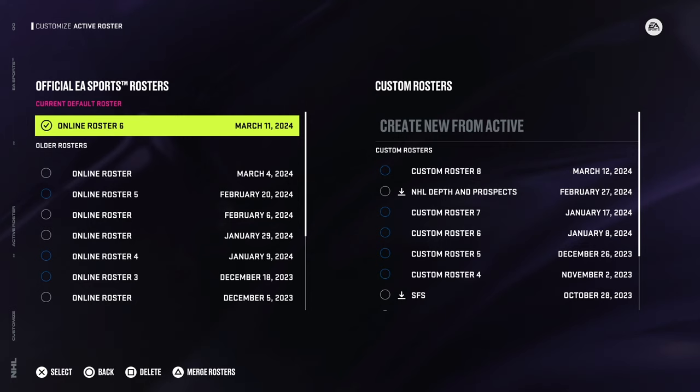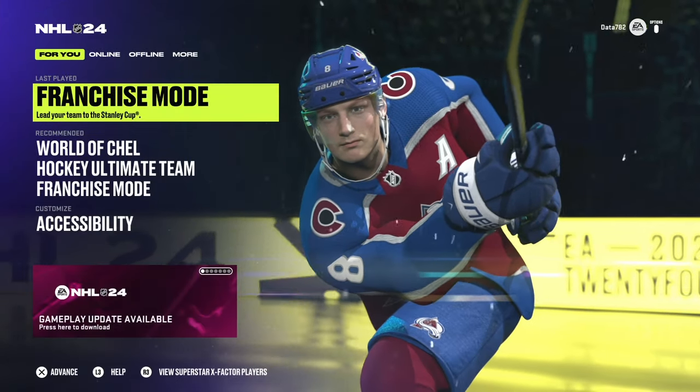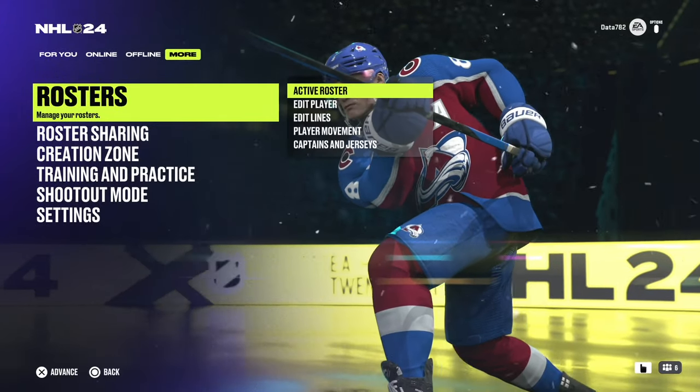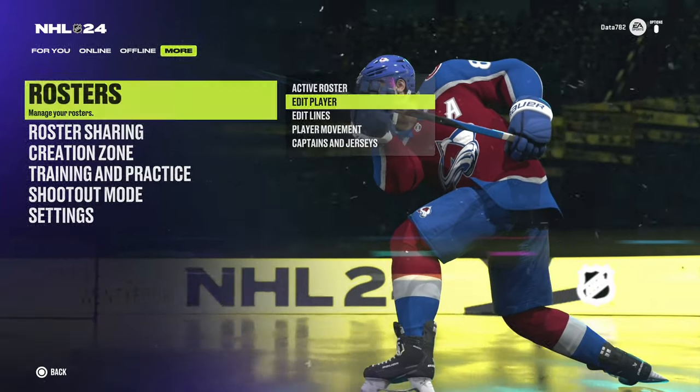Now if you're going to be using these rosters in April, May, June, July as we wait for NHL 25, you're going to see some major issues when you go into franchise mode because of LTIR for teams like Colorado, teams like Vegas especially, and teams like Tampa Bay. You will see some very wonky numbers and it's not going to add to the experience.